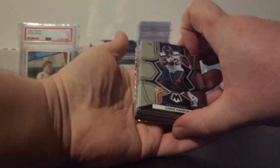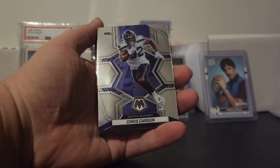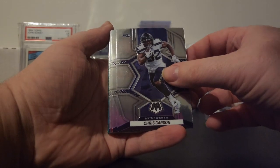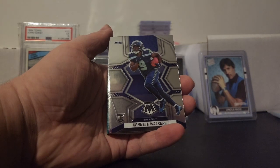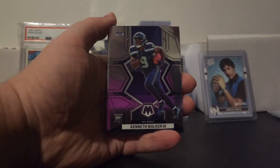Alright, the first team we're going to be rebuilding is the Seattle Seahawks, and that's Chris Carson. Let's see who else we get for this rebuild — we also got Kenneth Walker, also on the Seahawks, so Kenneth Walker is going to be a plus two since it is a rookie base card.